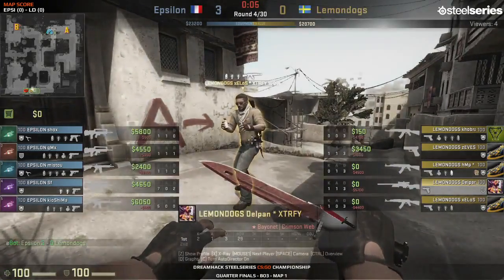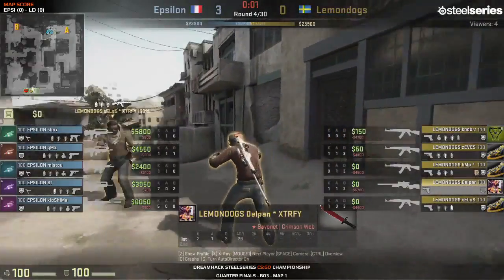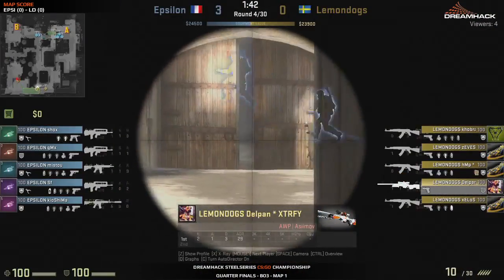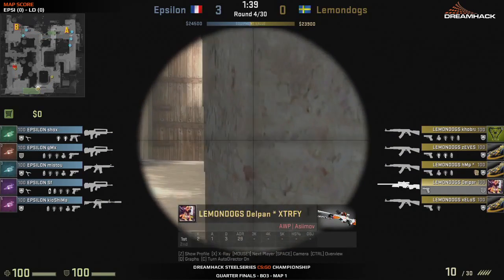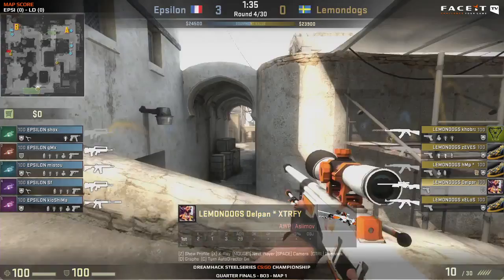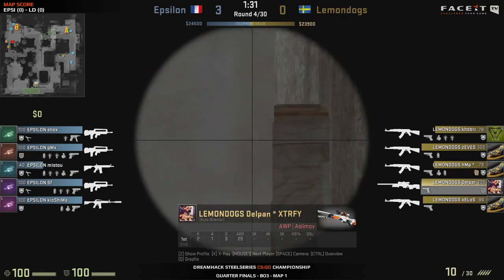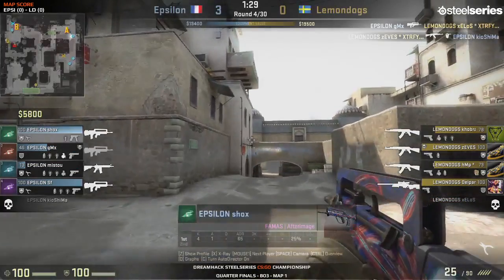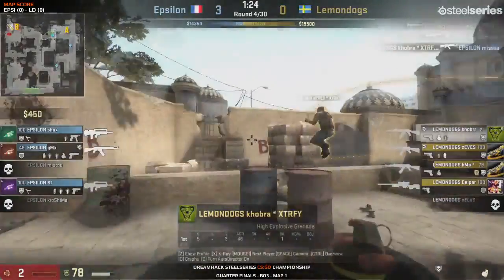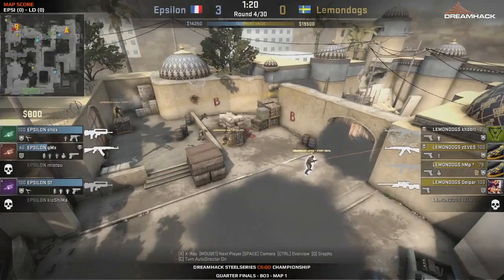Is SF going to keep that money for next round or buy the M4? Looks like he'll keep his money. Delpan now has the AWP - can he get a pick at mid? They throw a smoke but he's not able to see any of them. Very nice by the CT side. Deep smoke there allowed them to run through. They're giving away short and mid out of fear of the AWP. It's a push into bombsite B and they take down both Mistu and Kiyashima, taking control of the bombsite.